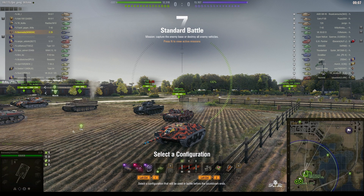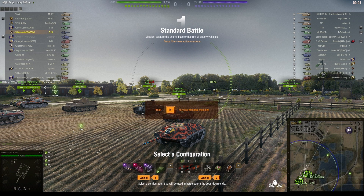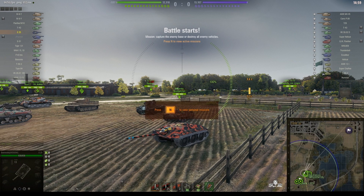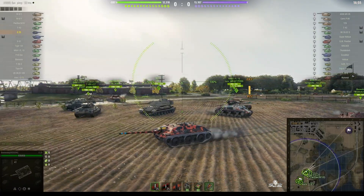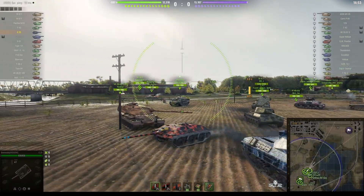Welcome back to What Are You Noobs with General Disturbance. This is the E25, the tier 7 German premium tank destroyer, otherwise known as the Cockroach. This one is located on the south spawn of Live Oaks under the command of Beer Waller.